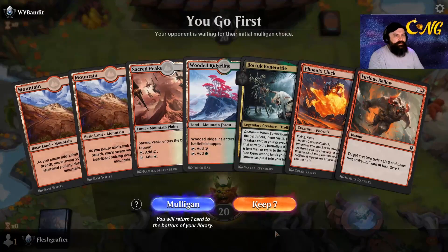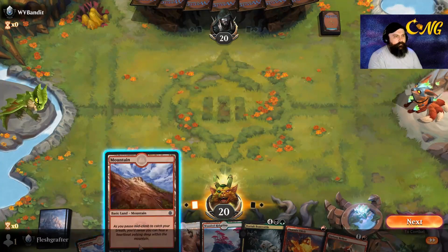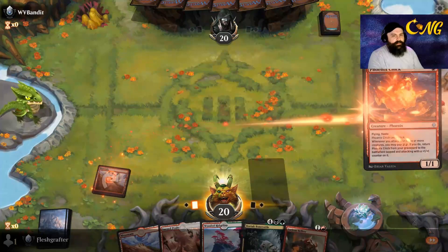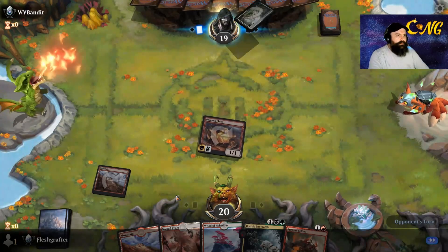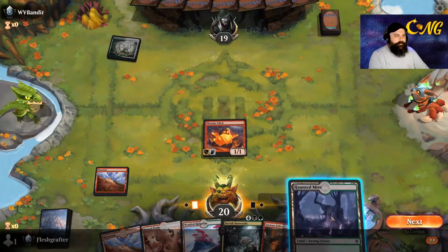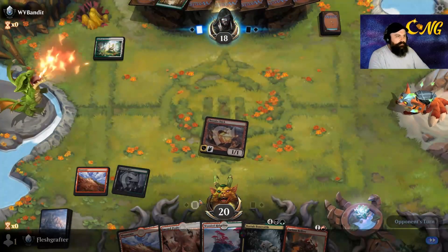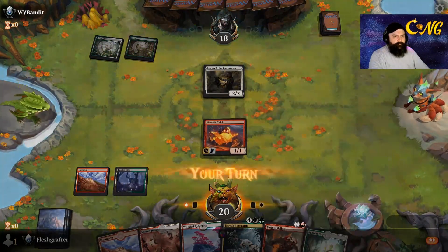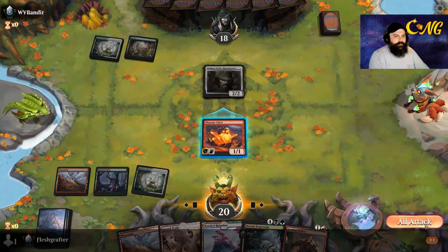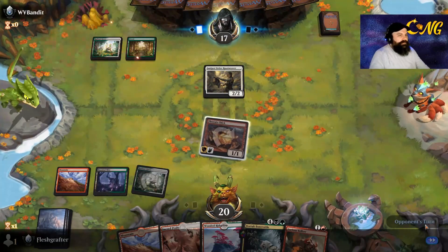It's going to be one heck of a crapshoot, but let's try it out. On the open it's kind of awkward looking, but I still think I'll try the keep. We'll just lead with the chick, start poking in that damage. Let's get the black-green source because that covers all of our mana types that we really need, except for the white - oh, there's the white.